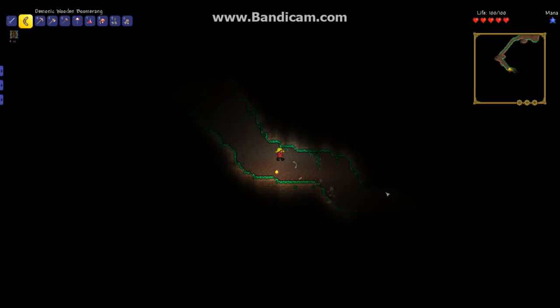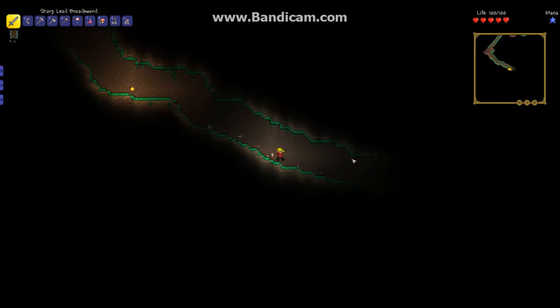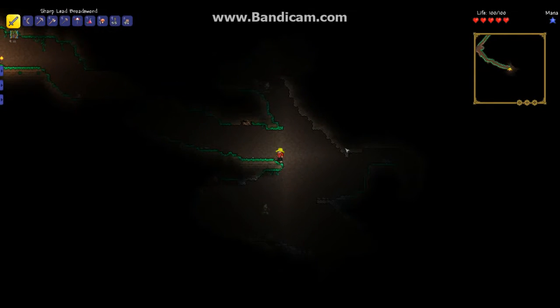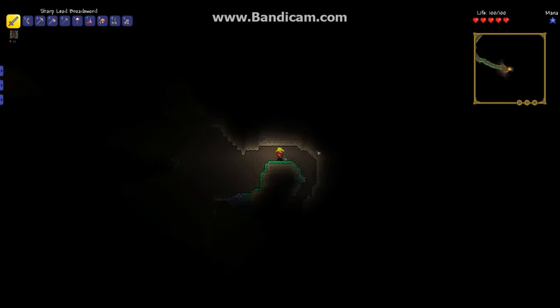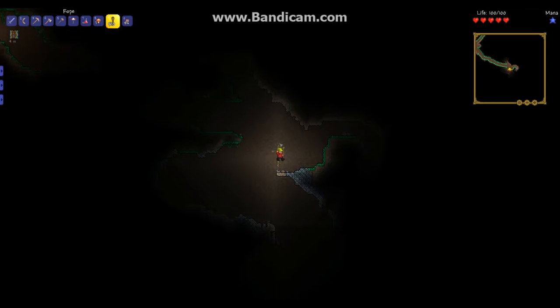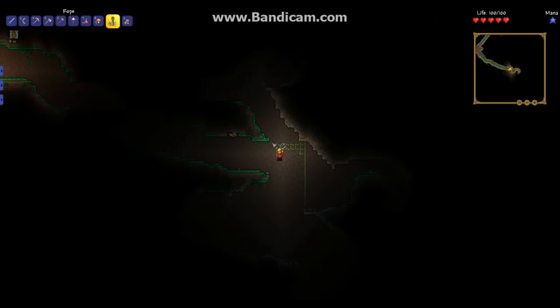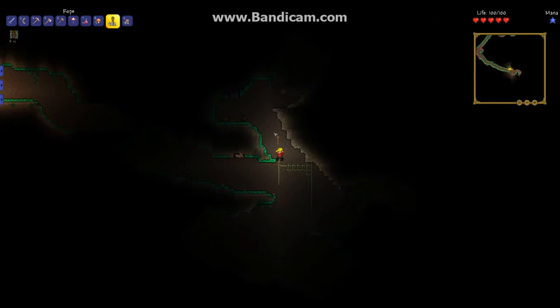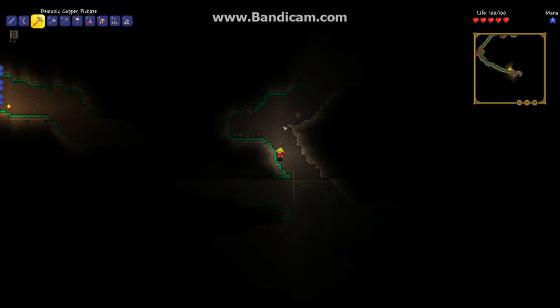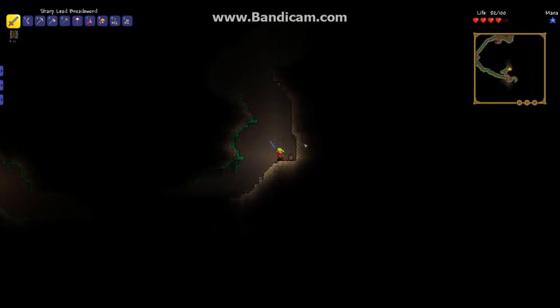Let's use that boomerang — bam, there we go. This is actually a really good cave system here. Let's throw down some rope and head up. Play some rope sideways too. Demon eye — head over here. We have lots of rope.